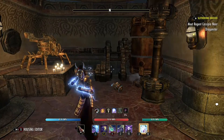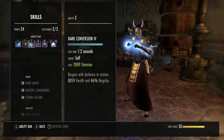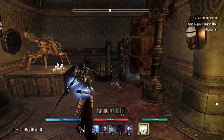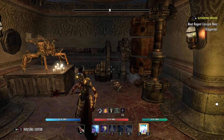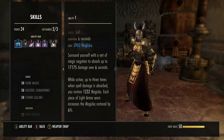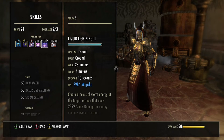On my third bar, I've got Empowered Ward to protect me while I use Dark Conversion to recover some Magicka. Then I've got Streak and Boundless Storm that you can pre-cast at the beginning of every round to give you a bit more protection and also DPS. On my back bar I've got Harness Magicka — it also gives me Magicka back when I get hit by spells — Power Surge for Major Sorcery, Blockade of Storms, and Liquid Lightning.